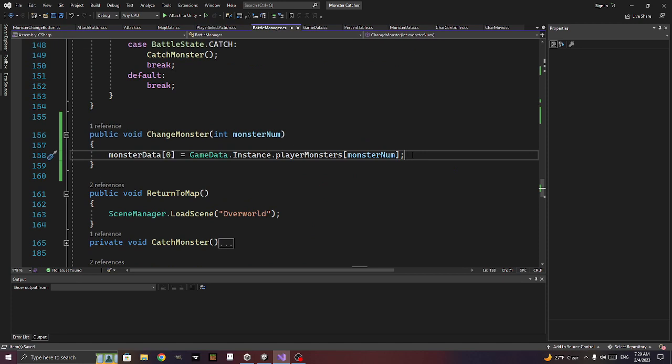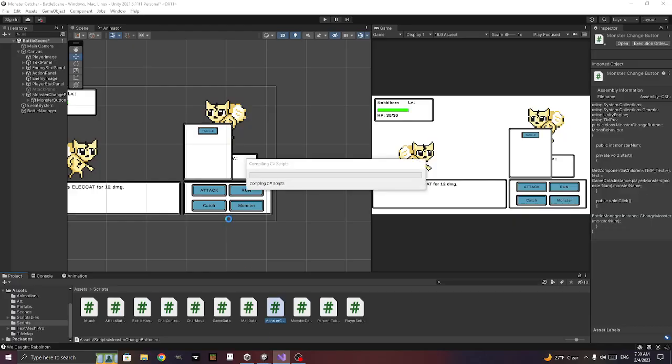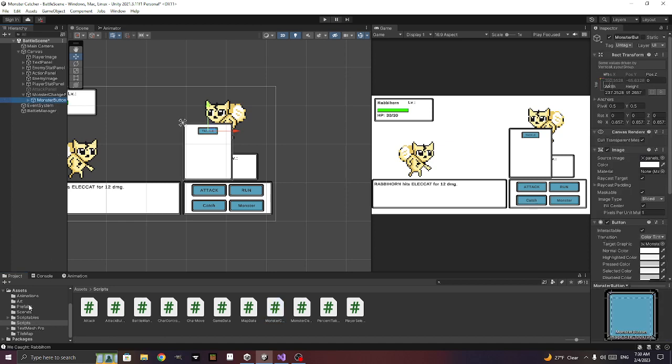After we change our monster we want to close that panel. We won't be able to see the visual effects yet, so we'll just look in the inspector to see if it actually changed. First we need to catch one, then we need to change it. Let's make the monster button a prefab — click and drag down, then delete it from the scene.